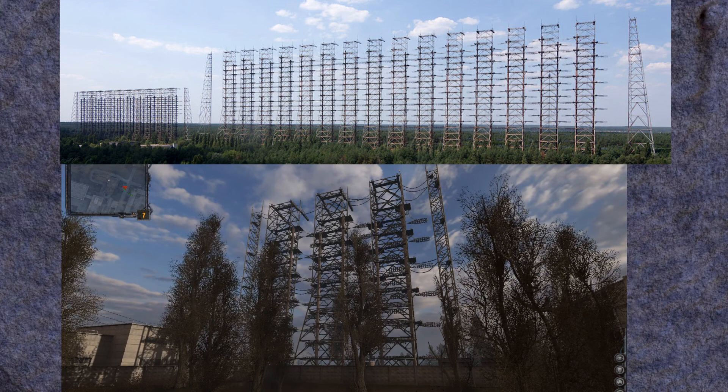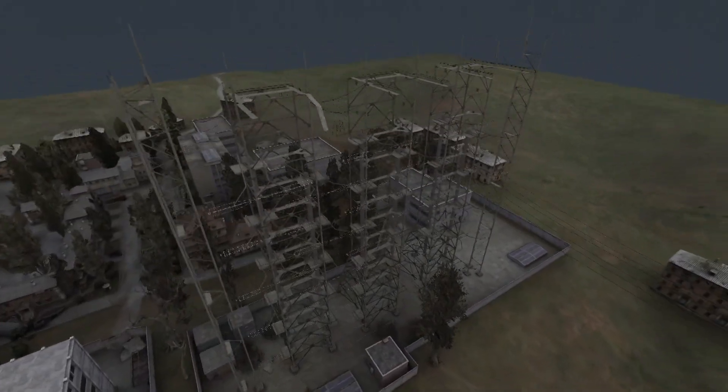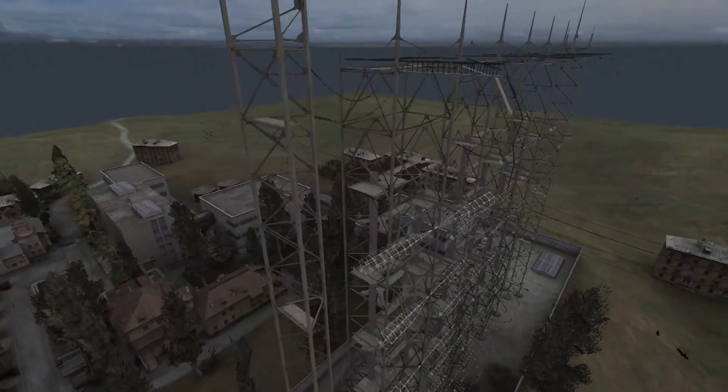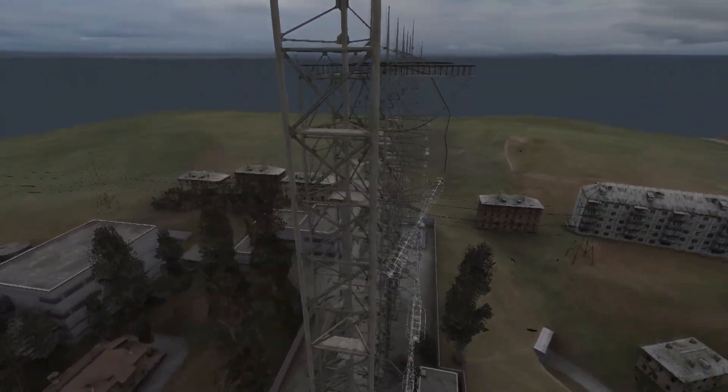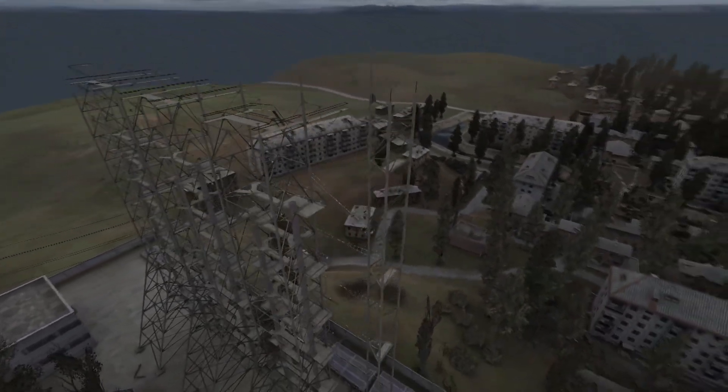Not only is it shorter, but it's way less long, as it is only composed of three main towers and two thinner towers, when the real-life radar has more than 20 of these main towers. Then historically, it is possible that the two radars were built around the same period, since Duga started emitting in 1976 and Lemansk was built before 1986.